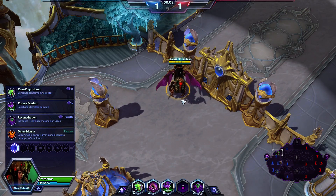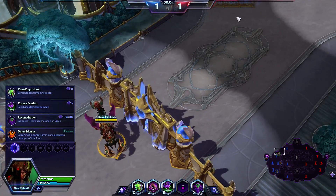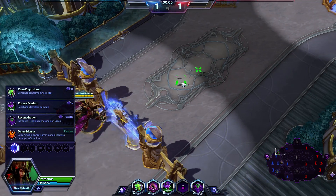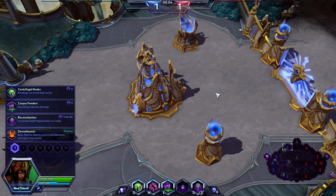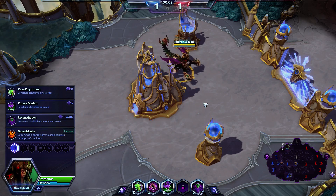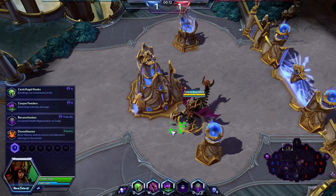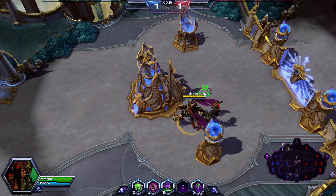What I'm going to be doing today is a little bit of a non-standard approach to Zagara, in that I'm going to be mainly just doing this as a lane-pushing build. I'm not going to be going for an assassination build. I'm going to be catering to the speciality of the specialist class here in Heroes of the Storm. So at level 1, I'm going for Demolitionist, which is going to destroy ammo and deal extra damage to structures.